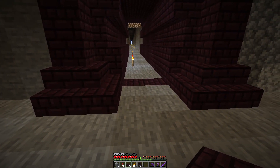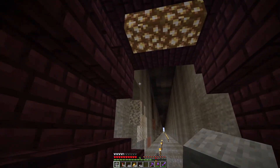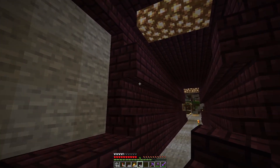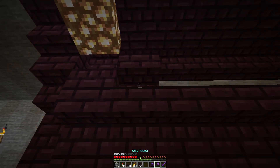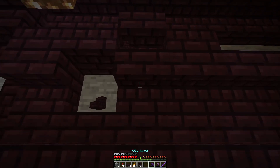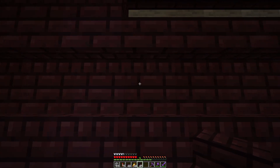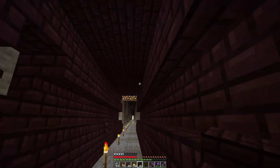Yeah it doesn't really look like a support, does it? Unless I remove this and do this, but that has to be ice so we can't do that. We might just have to run it and hopefully it turns out great. I feel like I need something here though. I can't place a block there. I'm having second thoughts — not sure if I should leave this or not.